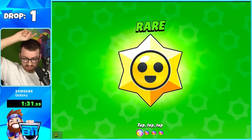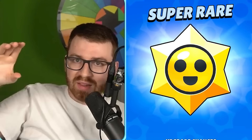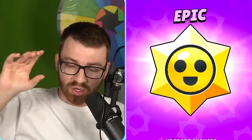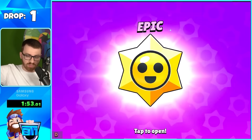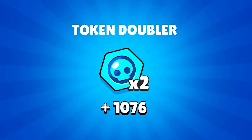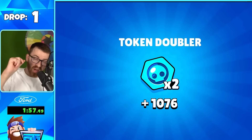Rares mainly have power points and coins, but we're going straight to an Epic for the first one. With Epics, we actually have the potential to get Rare and Super Rare brawlers, as well as pins, sprays, and profile pictures. You also get token doublers — a thousand of them! That's worth like 40 gems and is going to help with progression a lot.